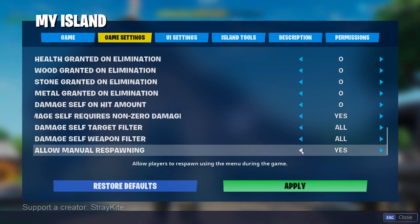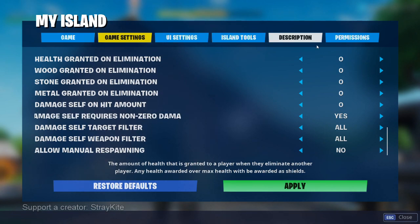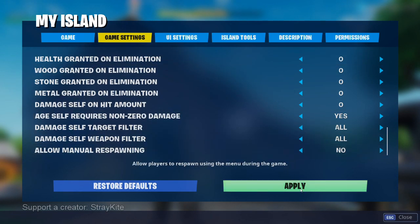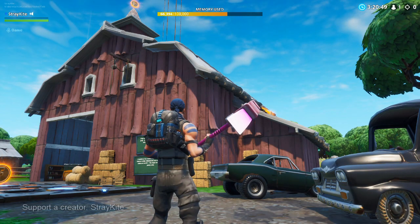The last one is Allow Manual Respawning — I recommend putting this to No, so that people can't manually respawn during the game. On these tabs, I always recommend once you're finished, always hit Apply to make sure those settings get saved.